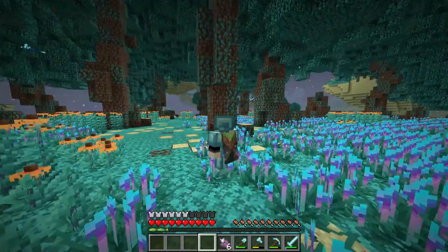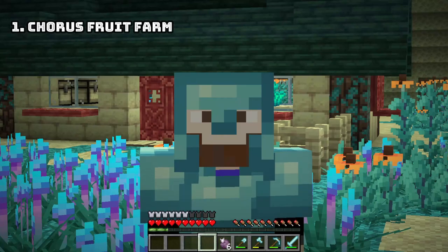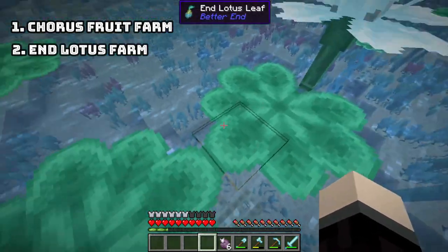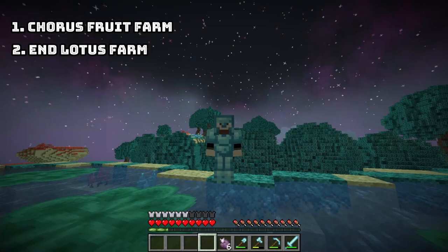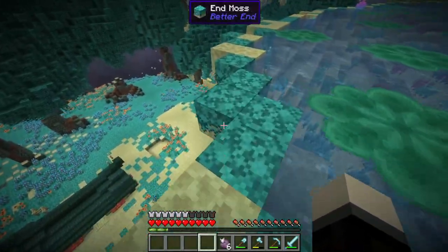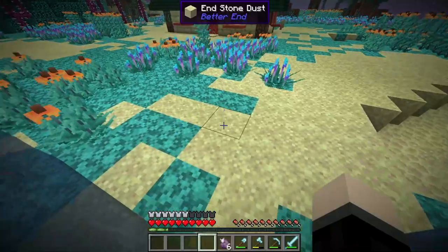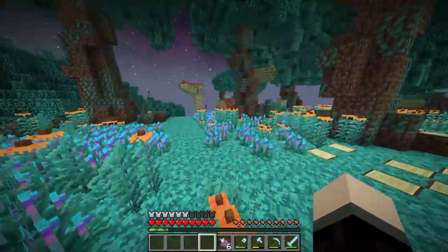Today we're going to be working on three farms. The first will be a food farm with chorus fruit. The second is a farm based off the plants in the top region — we want to grow end lotus flowers and end lotus leaves, which will be our source of paper. The last farm is going to be an enderman farm, a basic ender ender without needing advanced setups like a minecart with an endermite.